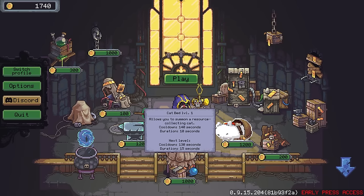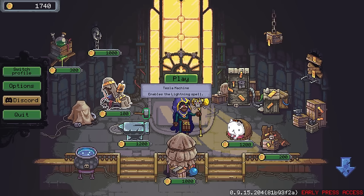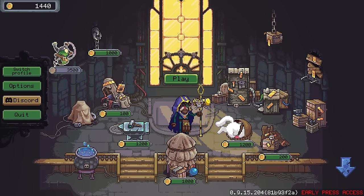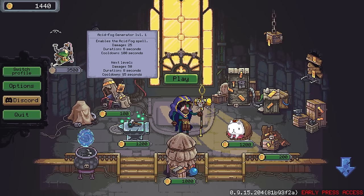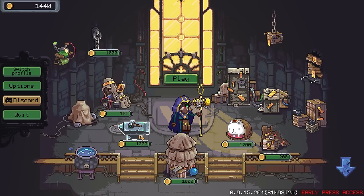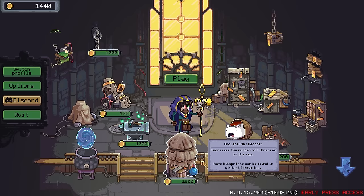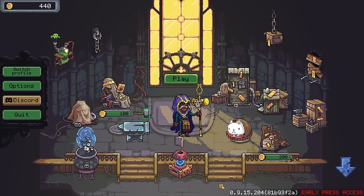I wouldn't mind finding more libraries — that sounds pretty good. Sure, we're going to pick that one up. It's 10,000 for the next one — this increases the number of libraries on the map. Next level we'll have epic blueprints found in distant libraries. So it upgrades the rarity of the blueprints. I like that as a gating mechanic for progress.